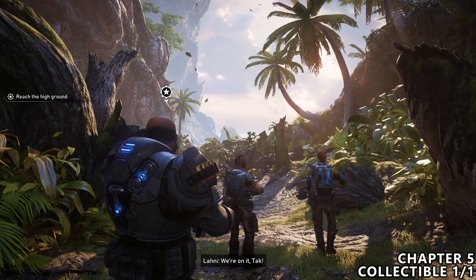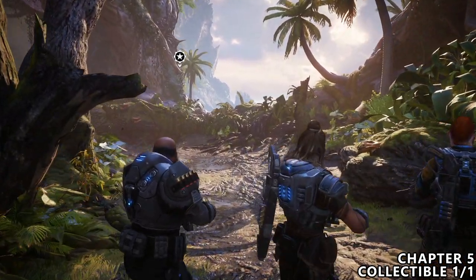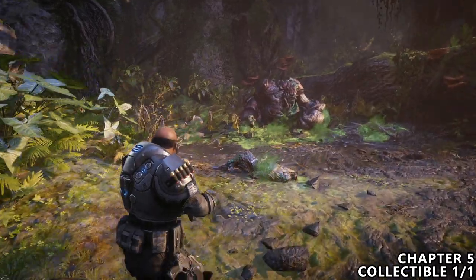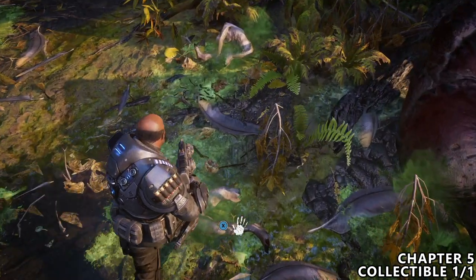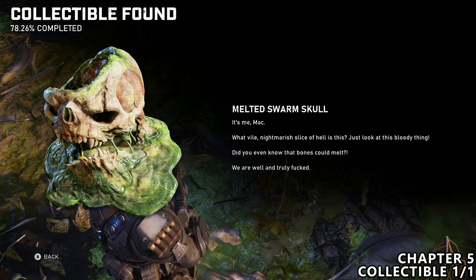We will then move on to chapter five, which only has one collectible. There's a lot of gameplay in between. Pretty much as soon as you come outside, you will walk down a small hill — stick to the right hand side and look down at the ground to find this collectible, which is pretty sneaky as it just looks like ammo.